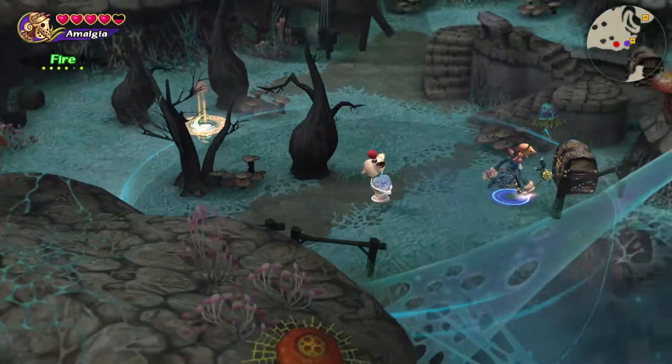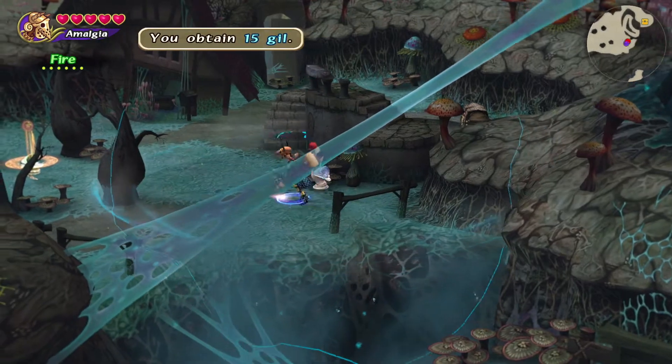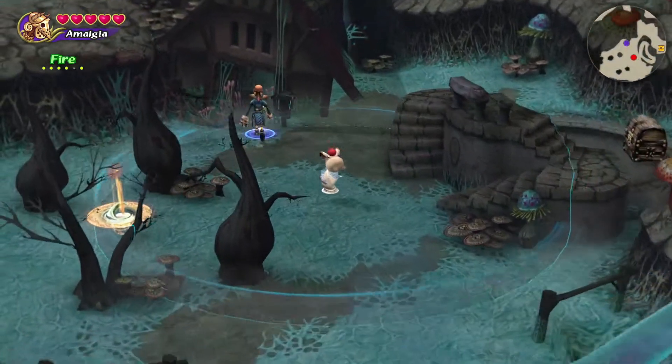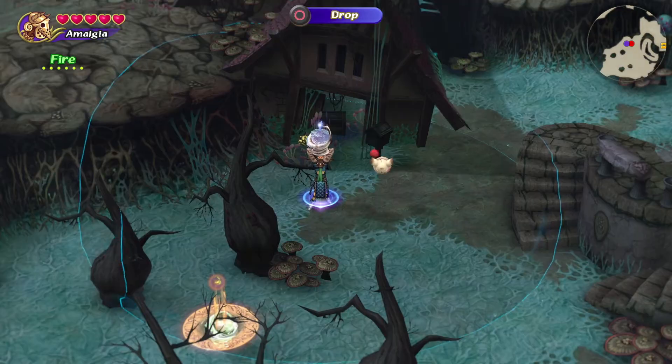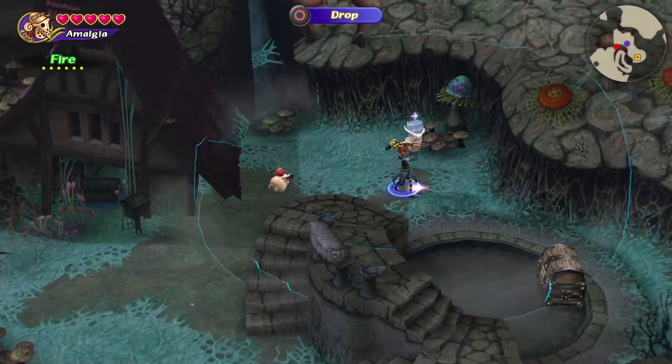There are two treasure chests in this section and a hidden moogle den. The den is inside that dilapidated home to the northwest — that's where you go to get the stamp. Head around the base of the other broken home in order to get the second treasure chest in this small area.